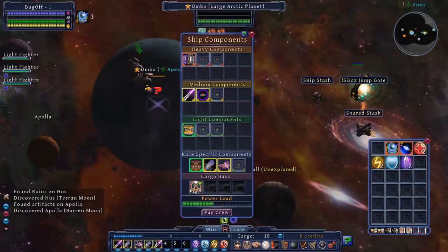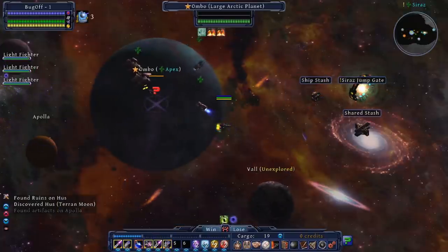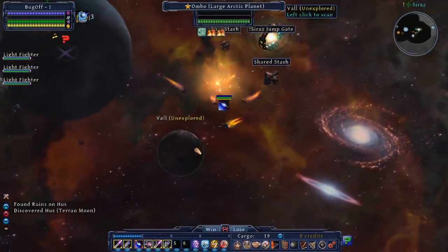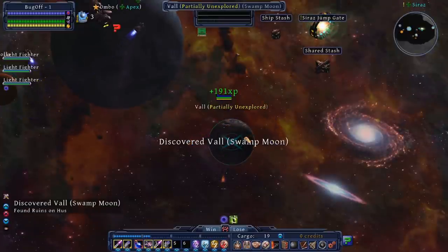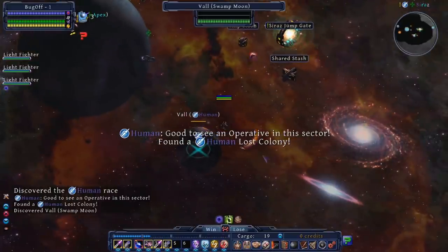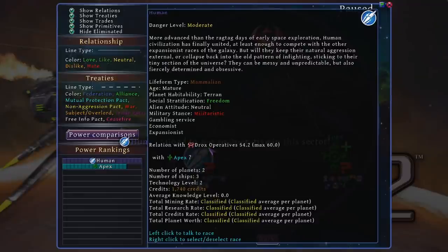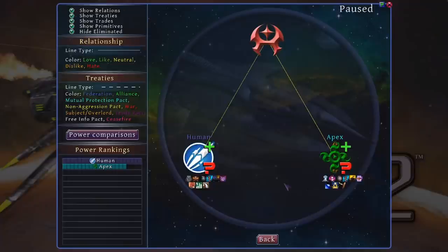I quickly discovered the Apex faction and started scanning nearby planets to sell them the data for some quick cash. If you find a valuable planet with good resources on it those can be worth a bit of money, though not all planets are worth a lot. Something interesting happened though — on one of the planets was actually a lost human colony, which got me a second contact right off the bat. Two quick contacts right at the very beginning is a great start, as we can get right on questing to build up some power and relationships. You're not always this lucky, and sometimes it might take quite a while to find the first faction.